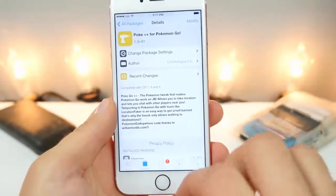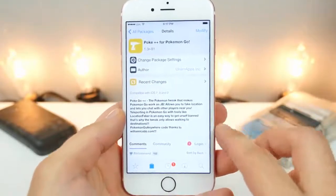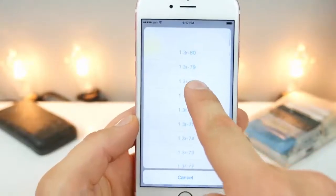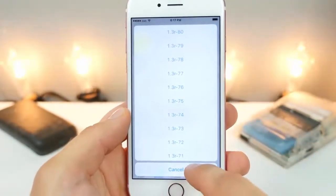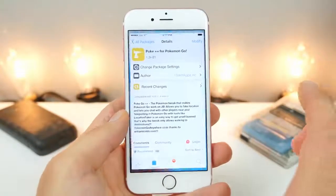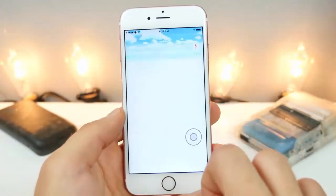Now upon installing it, the latest version for some reason the map tracking doesn't work. So you want to install it and then go to modify, select downgrade, and select the .80 version — that's the one that works. The .81 doesn't work, but I'm sure it will be fixed very soon and you guys won't even need to do that in the future. Once that's installed, you guys can go ahead and log in and begin enjoying this tweak.